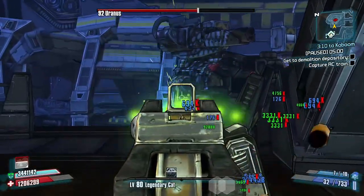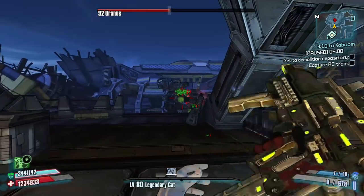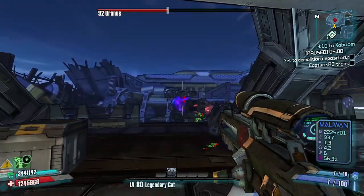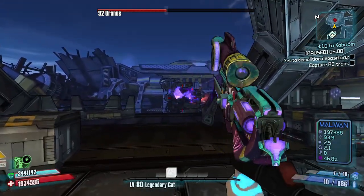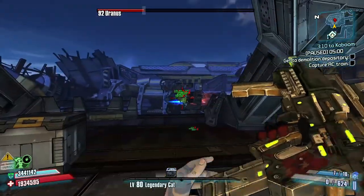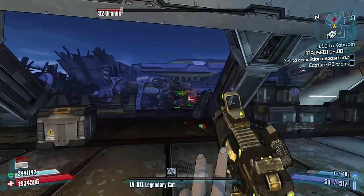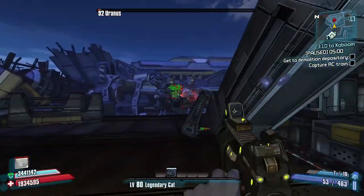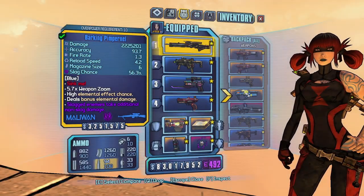With this build, I prioritize damage over health, but I found relying on my transfusion grenades to be somewhat annoying — having to switch from Magic Missile to slag enemies, but also to regen my transfusions for more health. It goes without saying that Maya is already really good at slagging multiple enemies with her phase lock, but utilizing the Singularity to maximize elemental damage as well, I opted for doing basically all range of elements here, keeping the focus on crowd control over single target enemies.